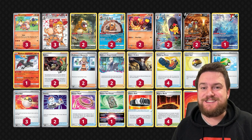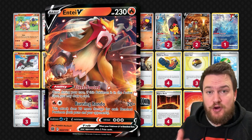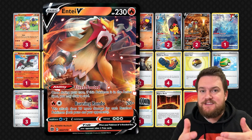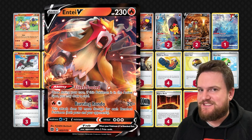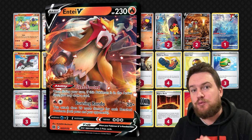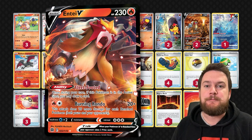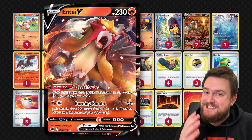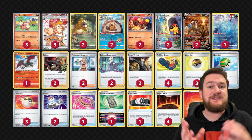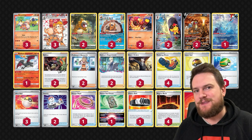The two Pokémon we'll need to craft are Armarouge and Entei V. Entei V is very useful in the early game when our Arcanine EX might be struggling to get going. Entei V's Fleet-Footed ability gives us a little extra consistency when it's in the active, letting us draw a card from the top of our deck. It's also got Burning Rondo for two fire energy, which deals damage based on the number of Pokémon your opponent has in play — putting pressure on large HP evolving Pokémon.